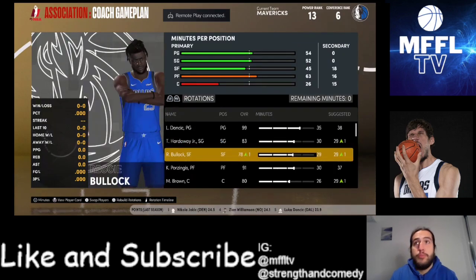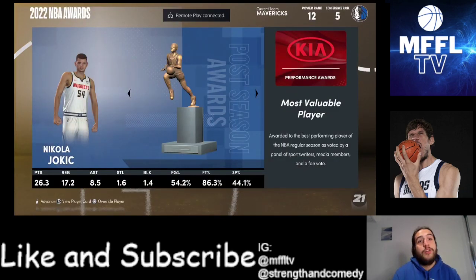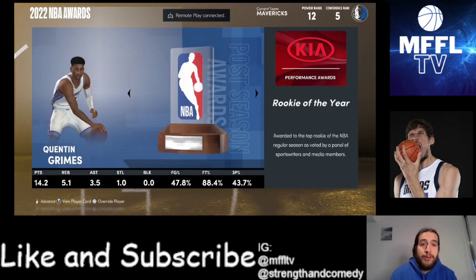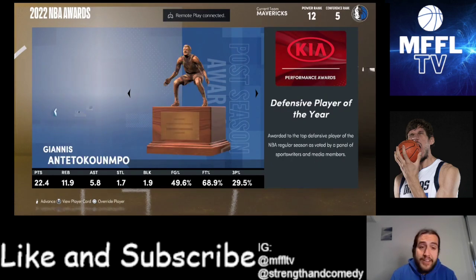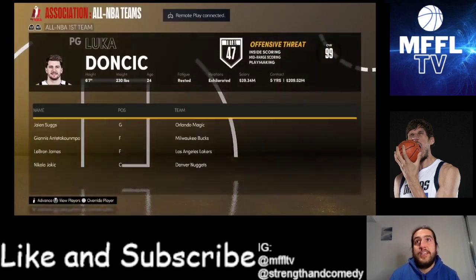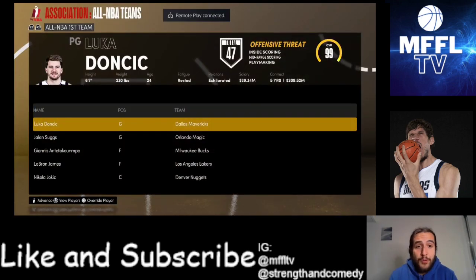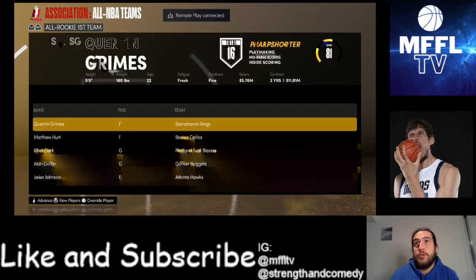Starting lineup: Luka, Hardaway, Bullock, Porzingis and Brown. Let's see if we can do better than the Western Conference Finals. Season number two — we come fifth this time, so we've improved a little bit in the regular season. Jokic wins MVP again. Quinton Grimes wins Rookie of the Year and Sixth Man of the Year — pretty good season for him. Giannis, Defensive Player of the Year again. Moses Brown, Most Improved — averaging nearly 15 and 11 with over a steal and a block a game. What an animal. Tyronn Lue again with Coach of the Year. Luka first team All-NBA two years in a row — can't argue with that.